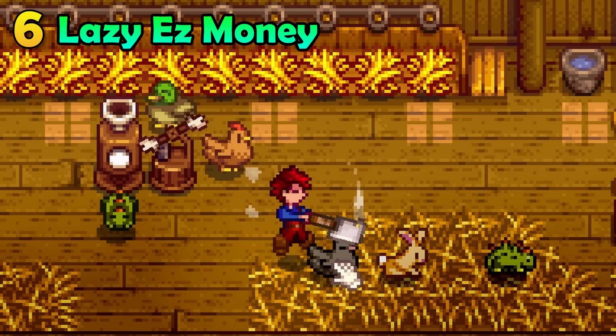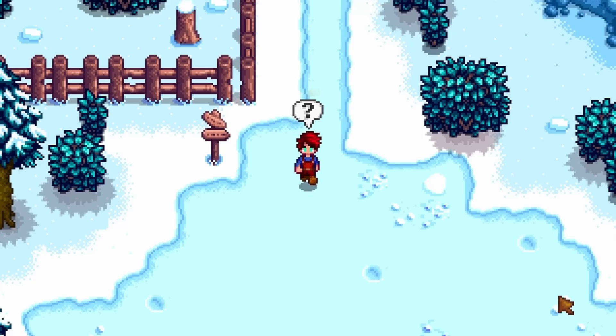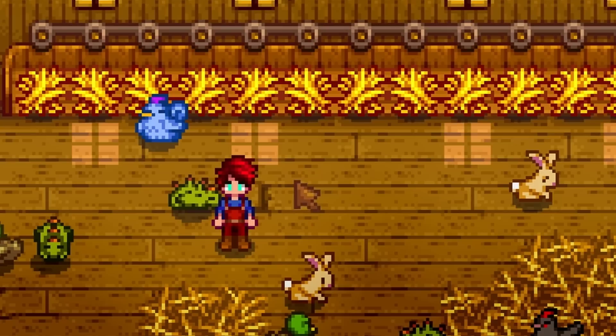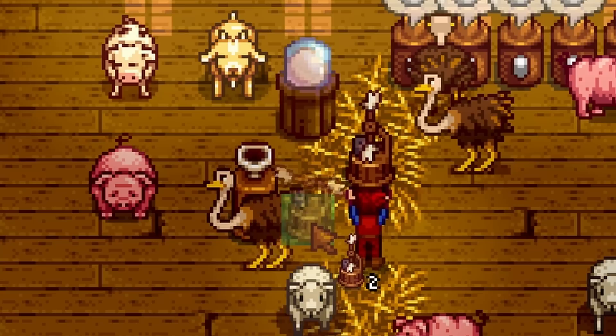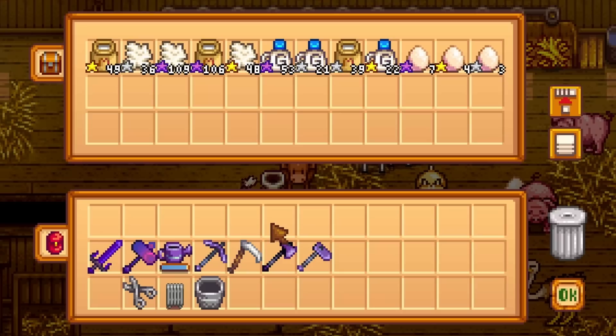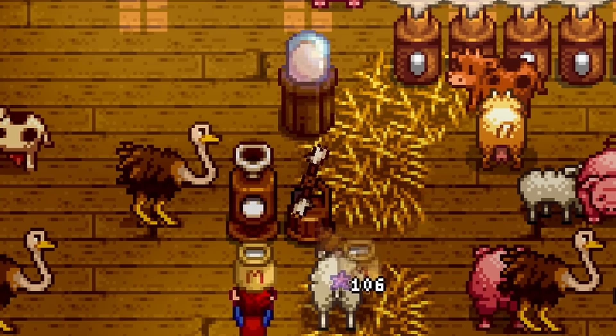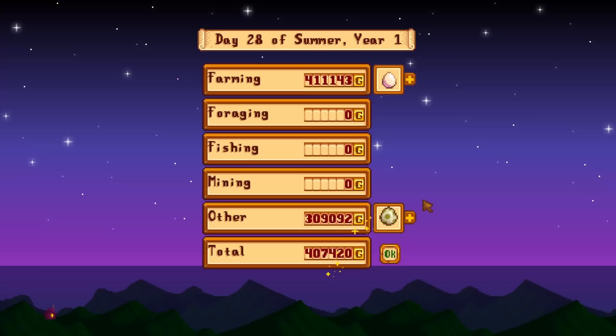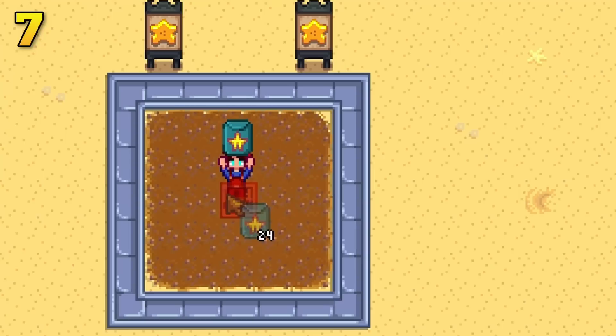If you don't like the idea of raising up your animals just to sell them, then the traditional animal money-making process is for you, but that requires a lot of effort. So here's what I do instead: buy an auto grabber and dive into the mines until you find an auto petter. Use luck buffs and you'll have one in no time. Then place them both into a farm building, pet your animals until they love you, and then completely forget about them. Of course make sure that there is enough food in the silo, but you really could ignore them for an entire year. With the auto petter they will still love you, and when you click on the auto grabber after a long period of time it will be absolutely stacked with animal products. You can turn these into artisan goods or just drop it all into the shipping bin — you'll be surprised at how much money you can make without doing anything.